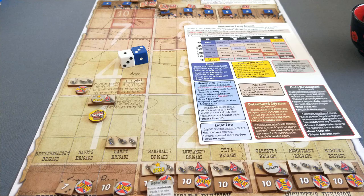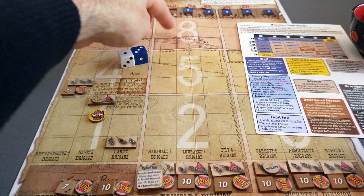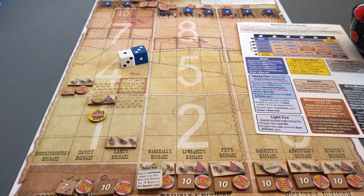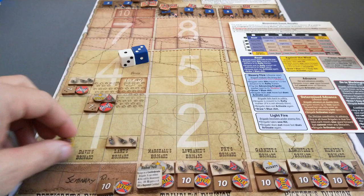That event is Volley Fire versus Trimble's division. Well, there's nobody in red, yellow, or green zones for Trimble's division right now, so this is a good event to happen. There's no effect on any of these Confederate brigades. Again they're shaken, so their next action is going to be to rally.